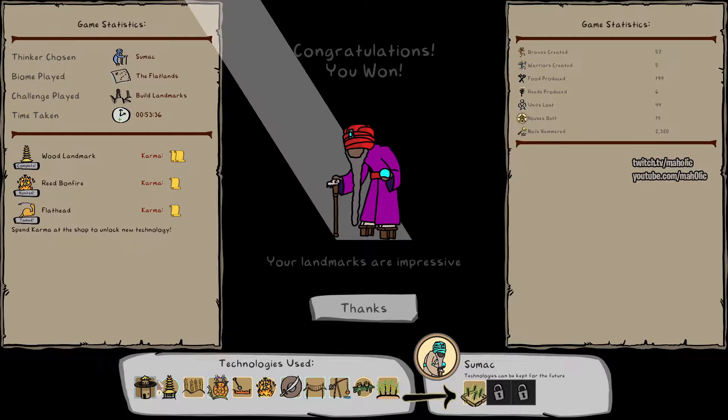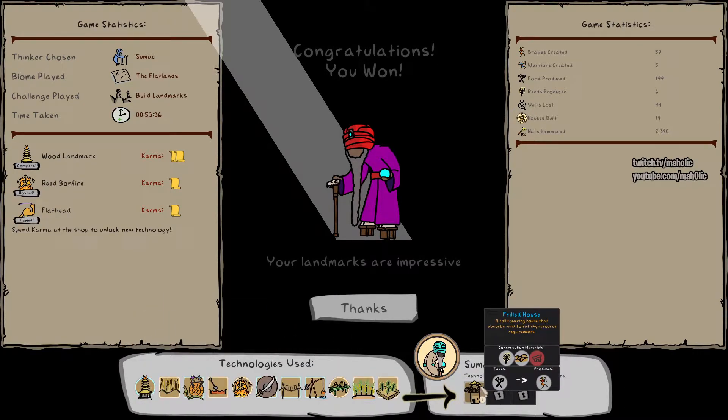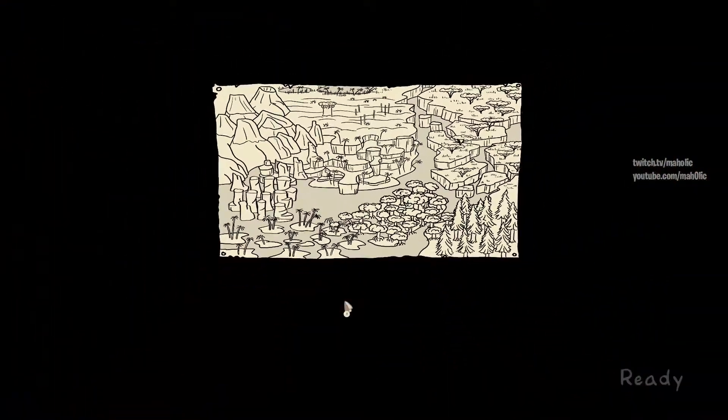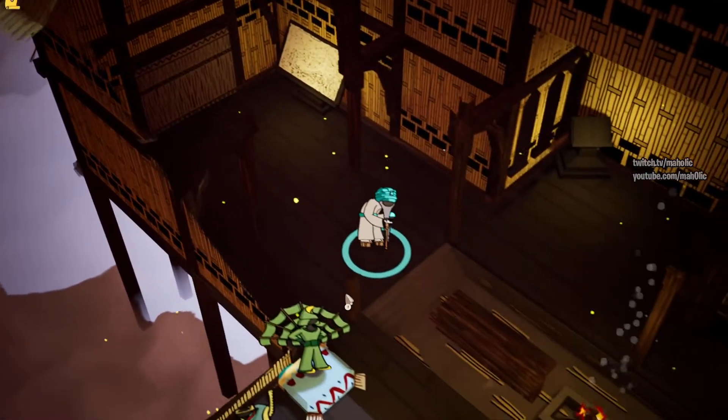I really did like the broad house - that was really good. Next so - reproduce, look at the nail, why is the nail hammered? What? I lost 44 units, three minutes long. Yeah, it's pretty good. Sweet. So that's my first successful mission!